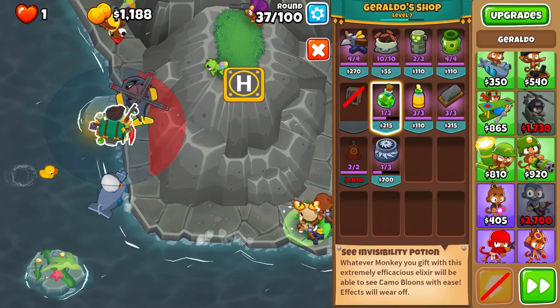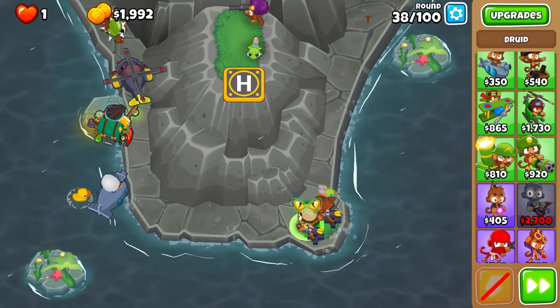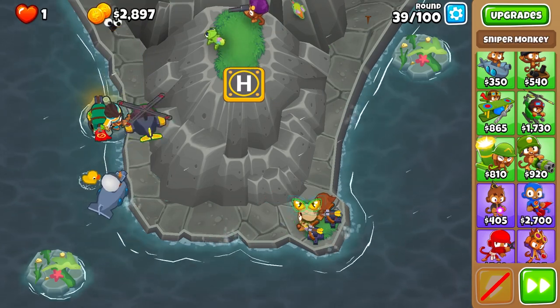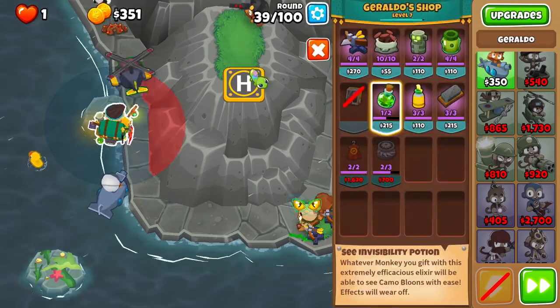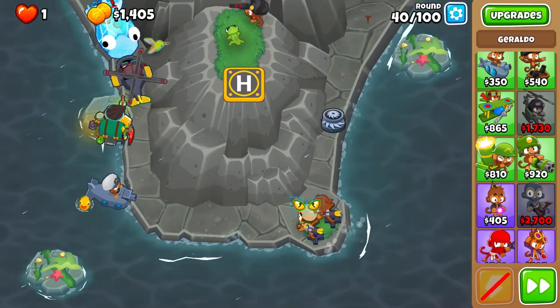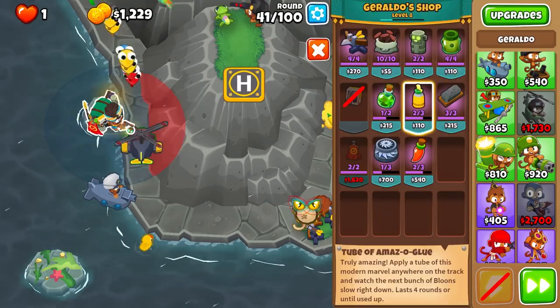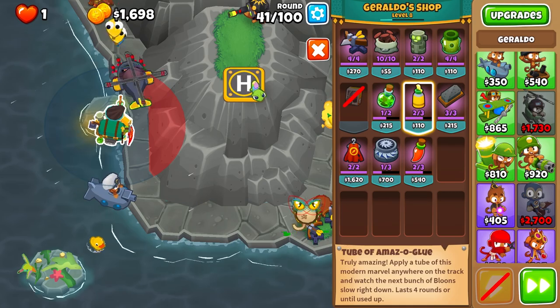I wouldn't really get a heli like this if you're not going to be using him later because it's quite a substantial waste of cash that you could be using on a tower that will help out. My moab damage is lacking right now, so I'm going to get this main sniper up to deadly precision. For round 40, I'll drop maelstrom in the back there to help clear it — round 40 is down, maelstrom cleaned up the ceramics, very cool.